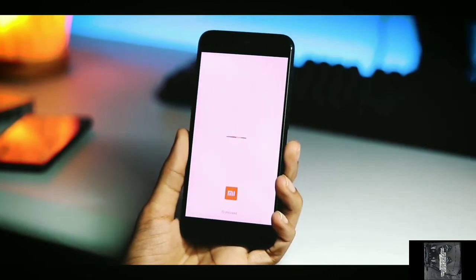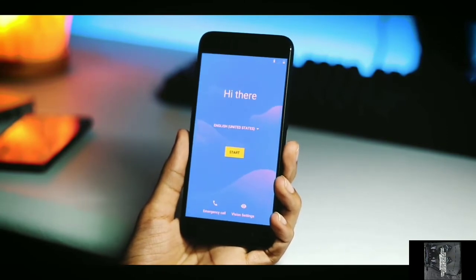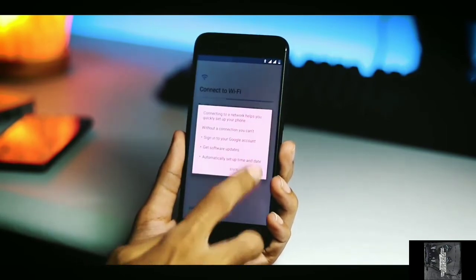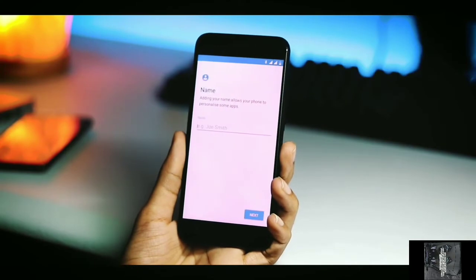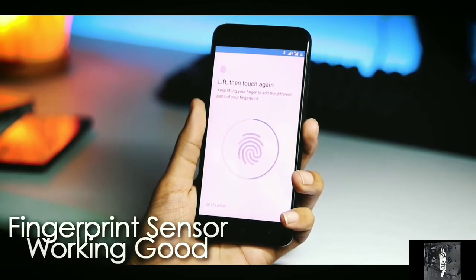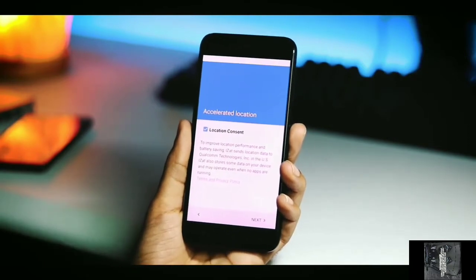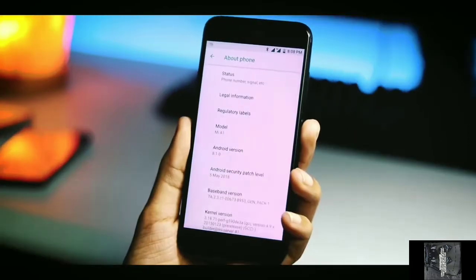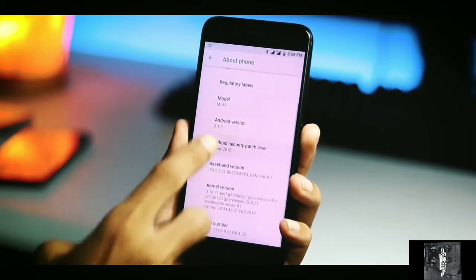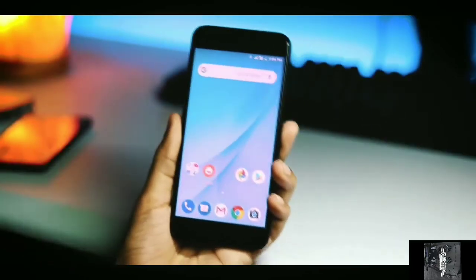After rebooting, it shows some warning — click OK on that. The setup is like all the other ROMs — simple. You enter your name, email ID, and some basic information. The fingerprint scanner is working absolutely perfectly, no issue at all. Going to the software and Android version, it shows Android 8.1.0 — Android Oreo. Really a big thing!